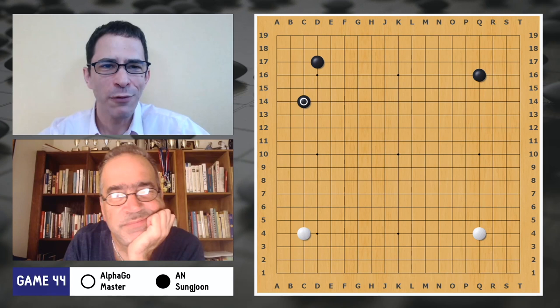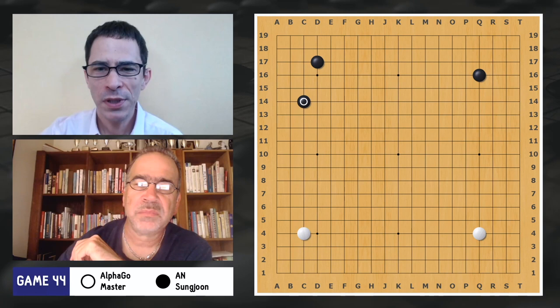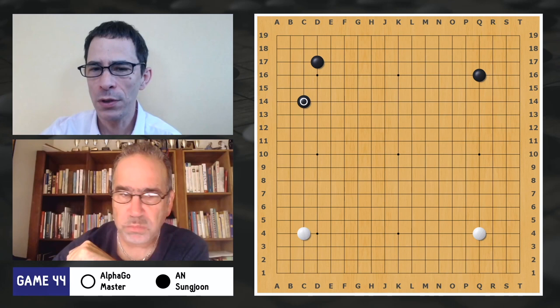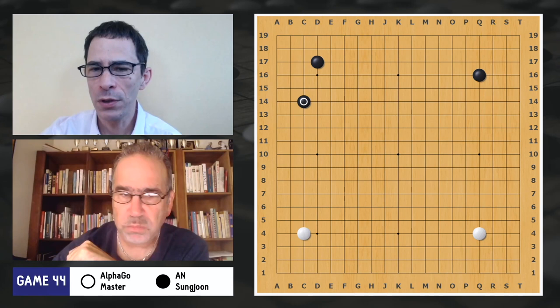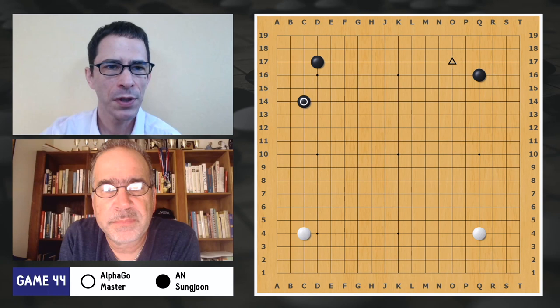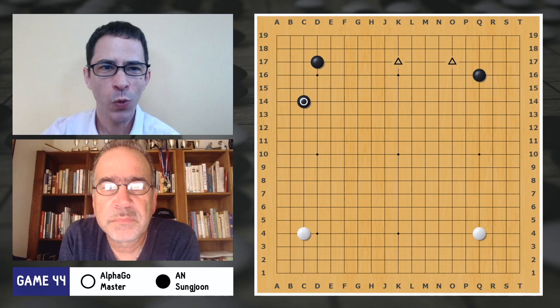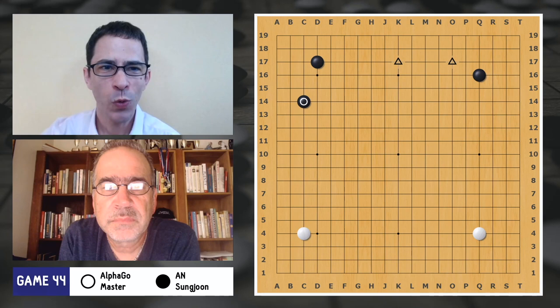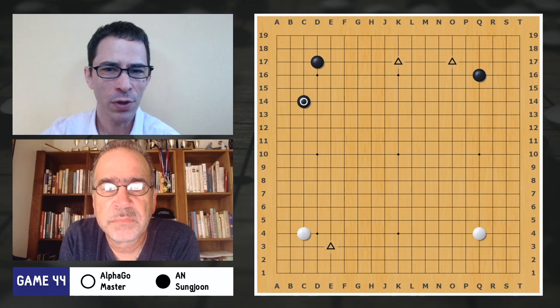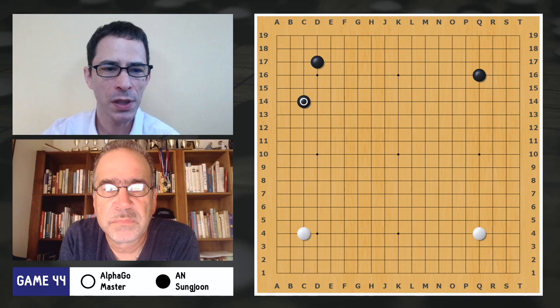What I'm calling the AlphaGo opening is where black plays a star point, a 3-4 point, and then plays this large knight's move. I think some of the players are consciously imitating AlphaGo, just to see how AlphaGo handles that. Because human players would be thinking of playing an approach move or splitting the side — these are the two moves prominently played before AlphaGo in 2016.